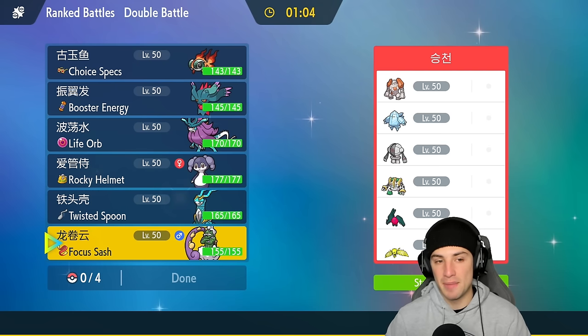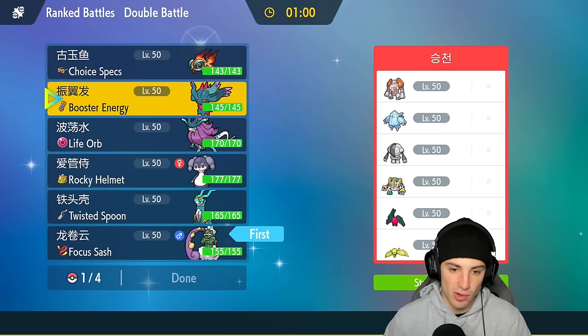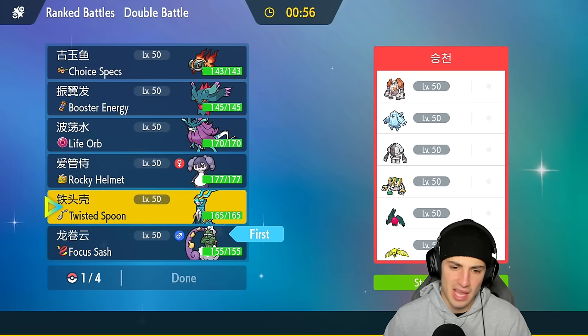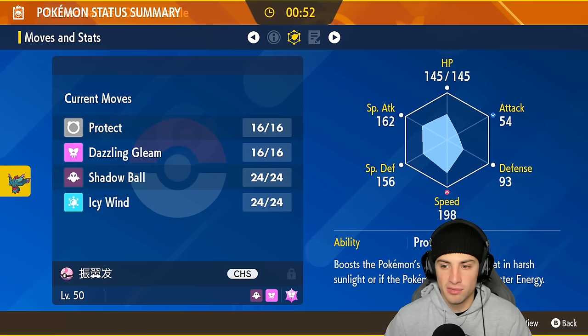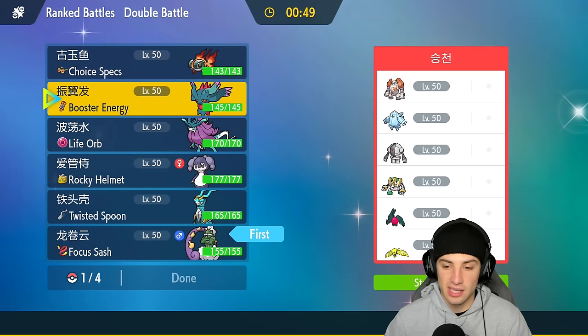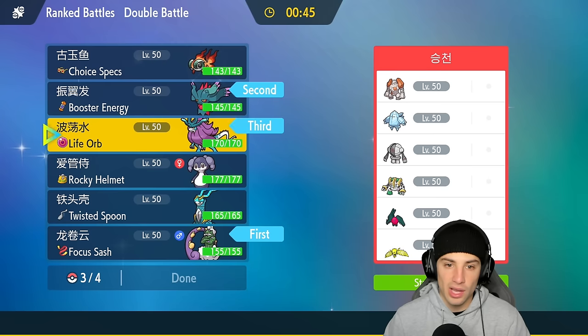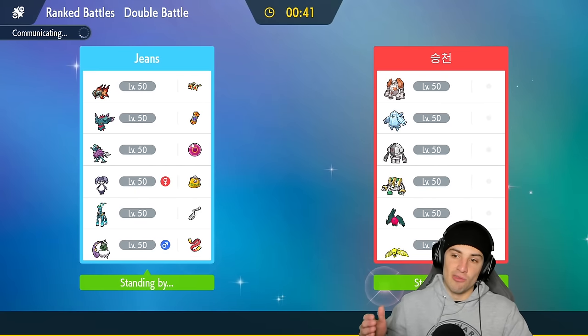I think speed control is going to be a big factor for us, so I'm going in with Flutter Mane Booster Energy in Speed — that's actually not bad, I like that a lot. I'm going to go Flutter Mane and Tornadus up front and bring Walking Wake and Chi-Yu as the back-end Pokémon. That's going to be our play against this Reggie team.